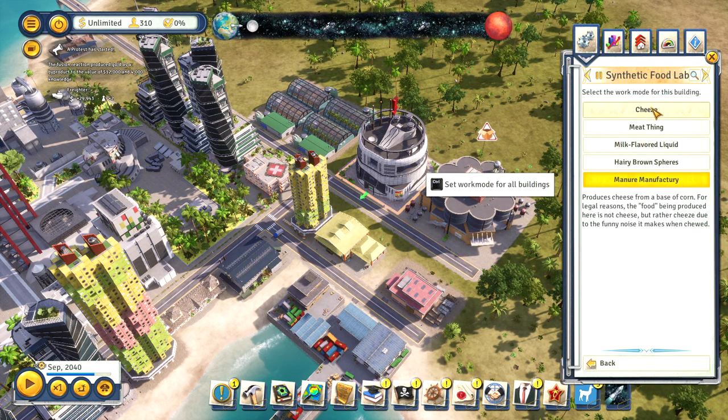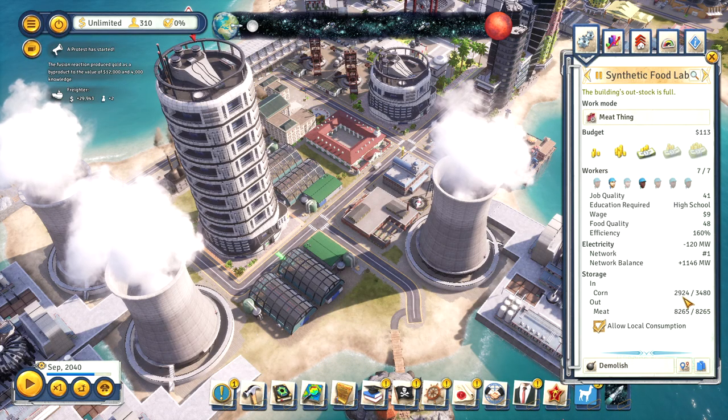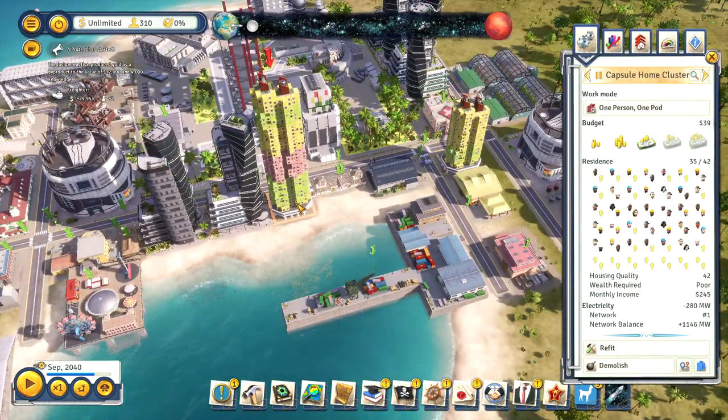The Synthetic Food Labs can take corn and create milk, cheese, meat, and coconuts. Manure can also be produced, and you'll need a tower dedicated to that if you also use Agricultural Towers. So it's not automatically the case that towers are better than hydroponic farms, and you'll have to make your own assessment. Personally, I've found that a combination of hydroponic farms growing corn and synthetic food towers using that corn to grow other food products works well and doesn't require you to worry about producing manure.